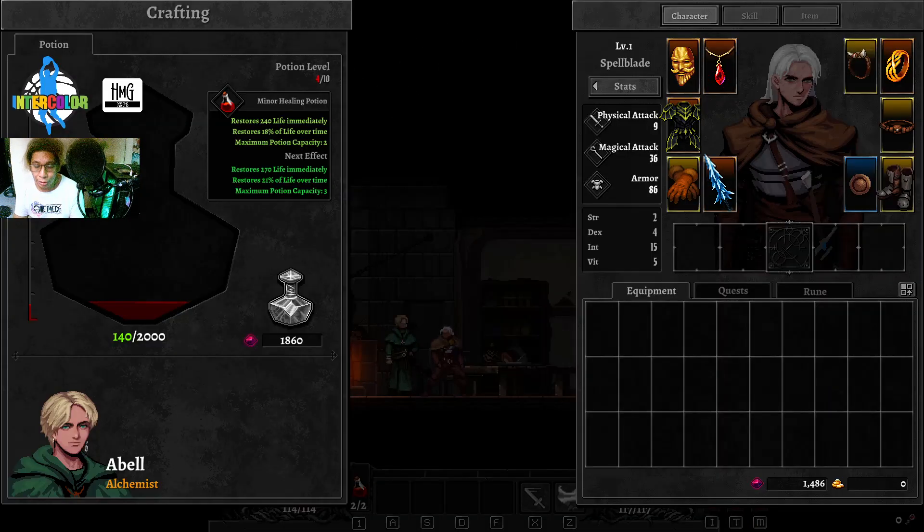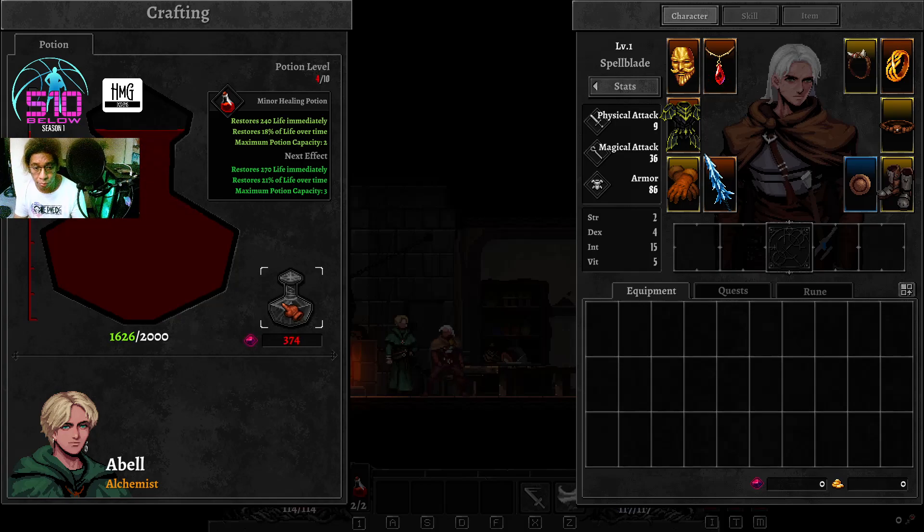I was wandering town and went inside Abel's place. Figured out that he's the one who can upgrade our potions. Now I can carry two potions. On the next level, I'll be able to carry three. This is a good investment, especially with roguelikes.